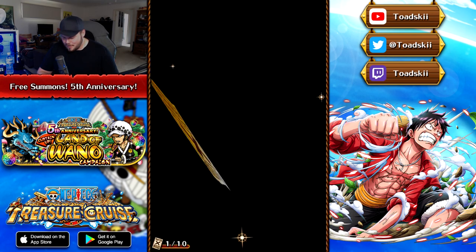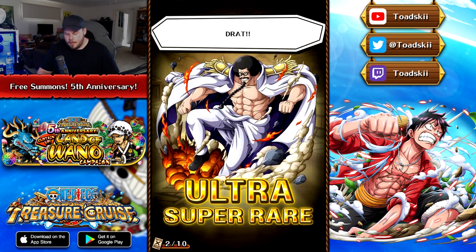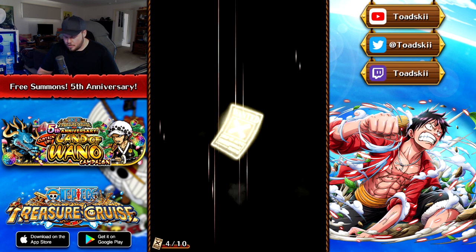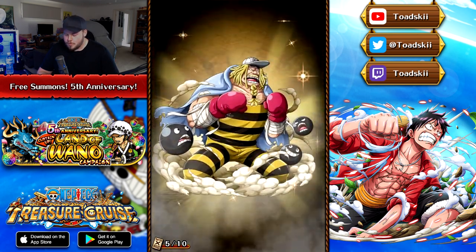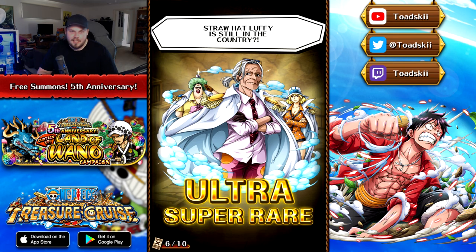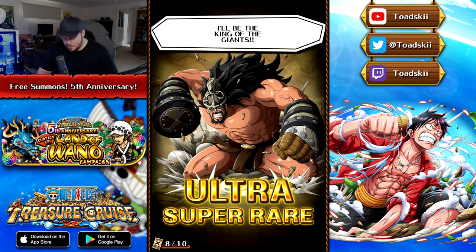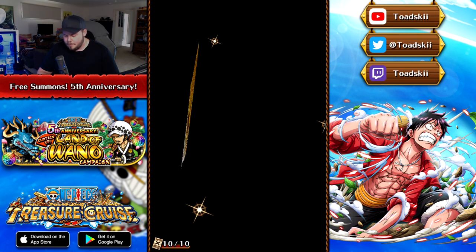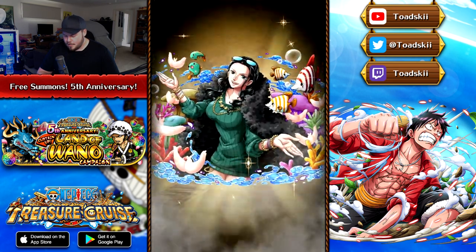No reds, as I expected — pretty much what I was expecting heading into this. We're really hoping to pull the dual unit Sanji and Pudding, considering it's probably going to be a long time before we see them again on a banner in Treasure Cruise. The chances aren't very high — it's a 1% chance which actually isn't bad for a boosted character, but it doesn't look like we're going to walk away with them. Hadjadin — the old Hadjadin — and then the 20th anniversary units, which all got their support abilities recently. Number 10 is Gotti and the 11th pull is 20th anniversary Robin.